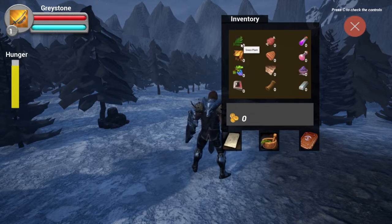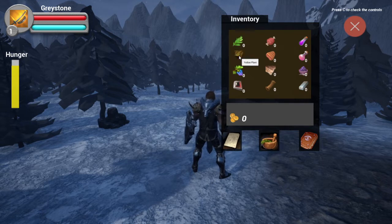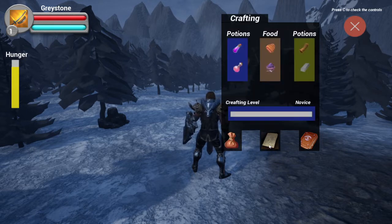I also have three buttons in the menu. This is my inventory, which has a bunch of items. When you hover over them you can see: green plant, yellow plant, berry, raw meat, cooked meat, mana potion, healing potion, blueberry pie, and iron ingot. I don't have any of them yet, so maybe I can craft them.